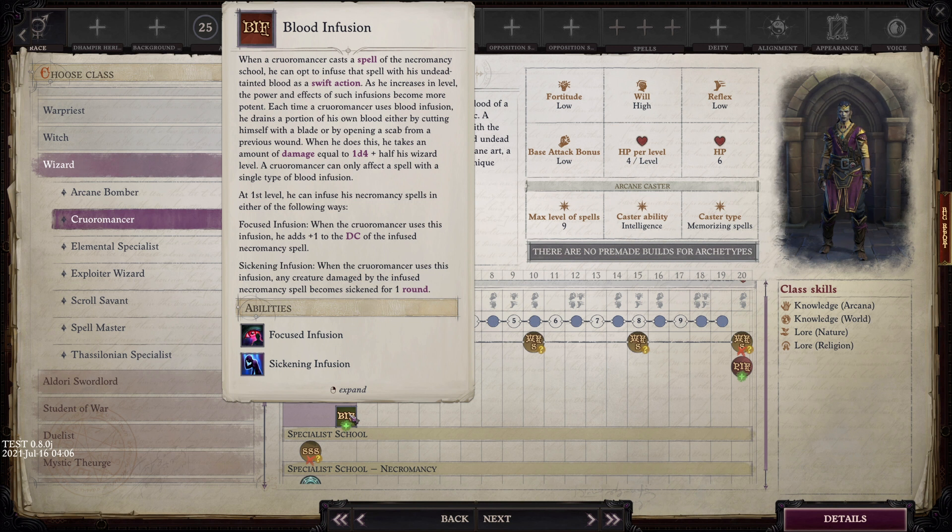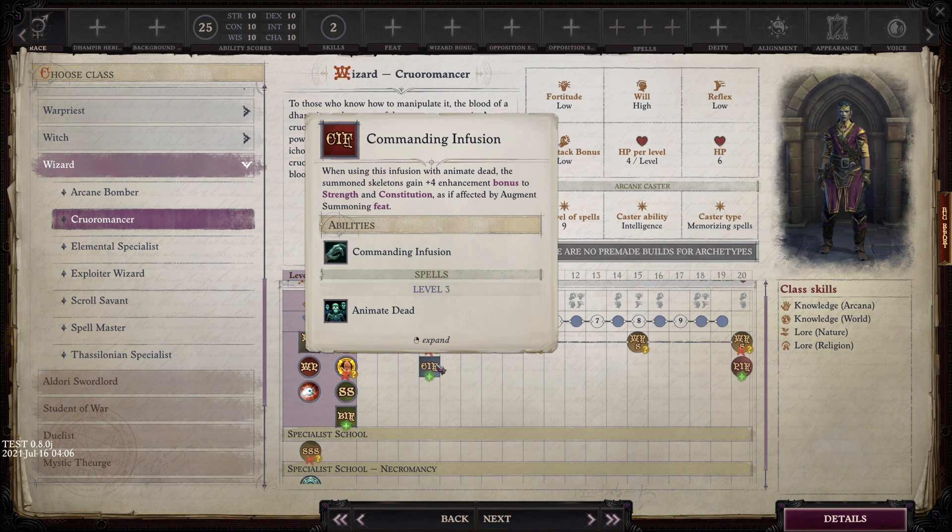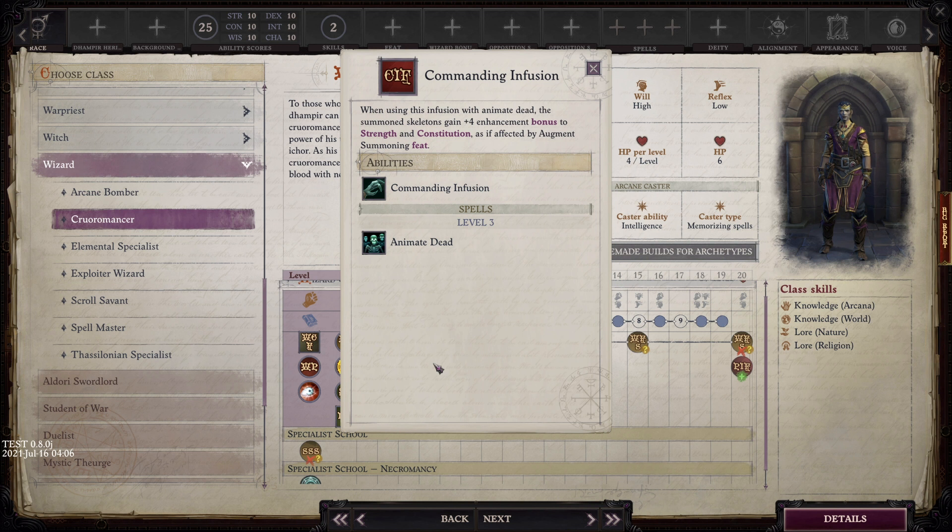As you increase in level, the power and effects of Blood Infusion become more potent. Each time you use a blood infusion, you take damage to yourself: 1d4 plus half your wizard level. You can only affect a spell with a single type of infusion. At first level you can infuse in two ways: Focused Infusion adds a plus one to the DC of the infused necromancy spell, or Sickening causes any creature damaged by the spell to become sickened for one round. At level five you pick up Commanding Infusion, giving animated skeletons a plus four enhancement bonus to strength and constitution as if affected by Augment Summoning. At level 20, Perfect Infusion removes the damage you take for using blood infusions.